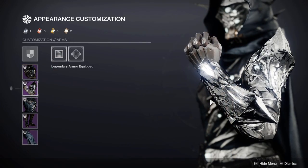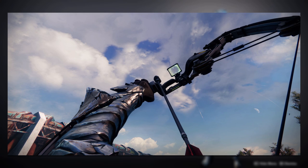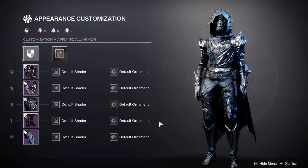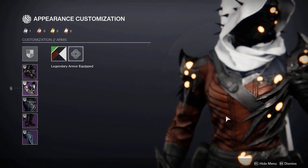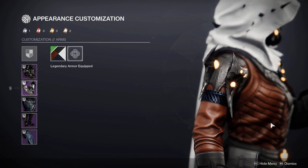Now moving on to the arms, these are probably my favorite piece of the entire set. I really love the way this is designed, and it looks really awesome when using a bow. I also like how one side is fully plated and the other side is more minimal. Now there is one issue with the way this is designed, and that is the fact that you have to deal with the cloth on the other arm. It does mean that with some shaders you may get some secondary colors.